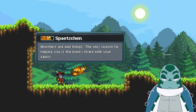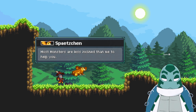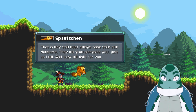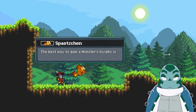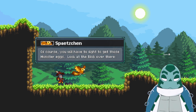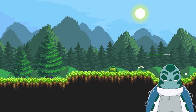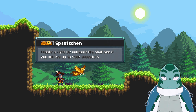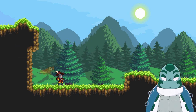Monsters are wild things. The only reason I'm helping you is the bond I share with your family. Most monsters are less inclined than me to help you. That's why you must always raise your own monsters — they will grow alongside you and fight for you. The best way to gain a monster's loyalty is to hatch it from its egg. You will have to fight to get those monster eggs. Initiate a fight by contact — we shall see if you will live up to your ancestors.